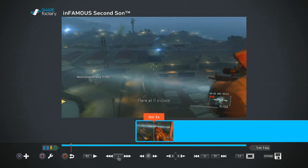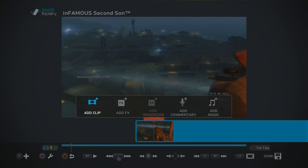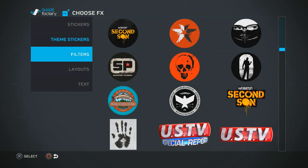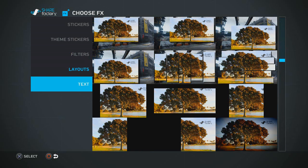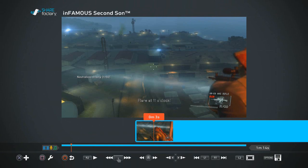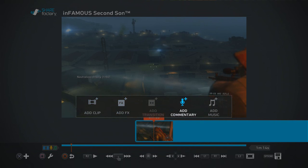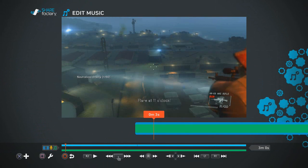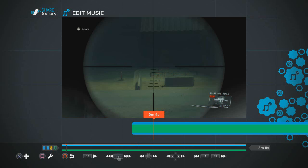Let's check out the features. Pressing X lets you add another clip from your recorded videos. You can add special effects, text, stickers, Steam stickers, filters, and layouts — it really surprised me, I expected something bare bones. You can add commentary using your headset or PlayStation camera, and you can add music as well.